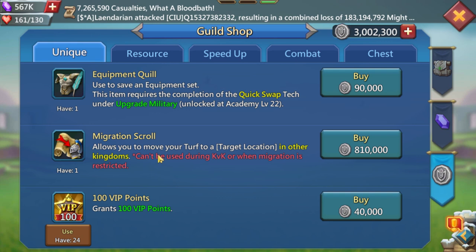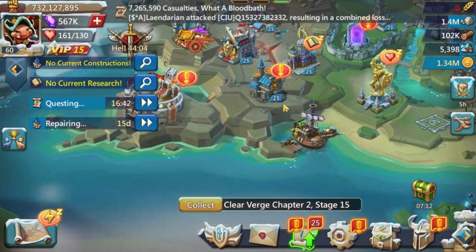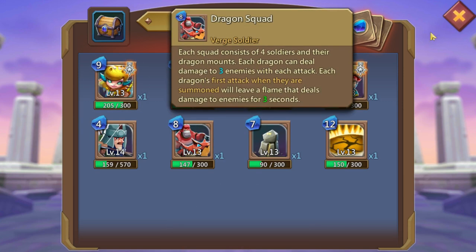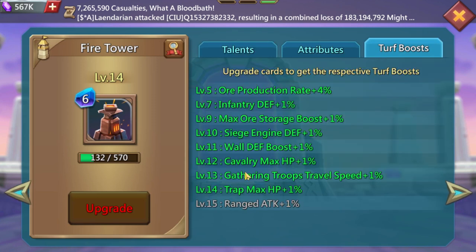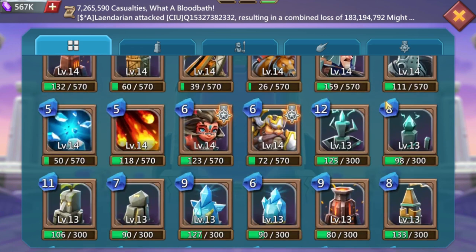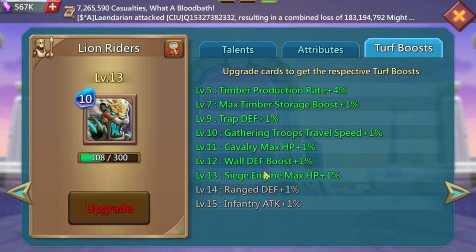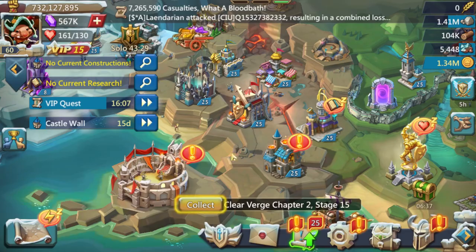I have a purple champion jewel and purple cavalry jewel that I'm finishing. Just get those attack jewels slowly — you can buy a couple from the guild shop. For the guild shop, obviously the best option is migration scrolls because as a trap you're going to move a lot. Vergeway — finish it as fast as possible because it gives great flat stats like cavalry HP, cavalry attack, infantry max HP — all for zero might, which is exactly what traps need.